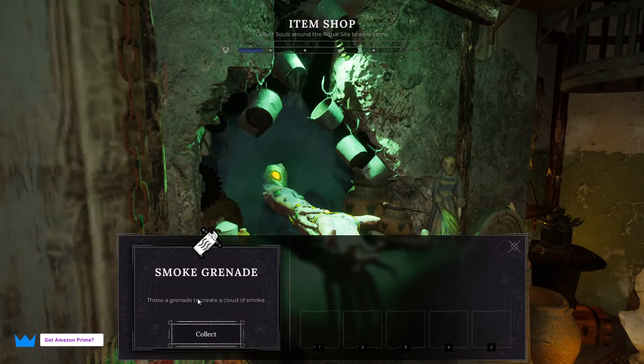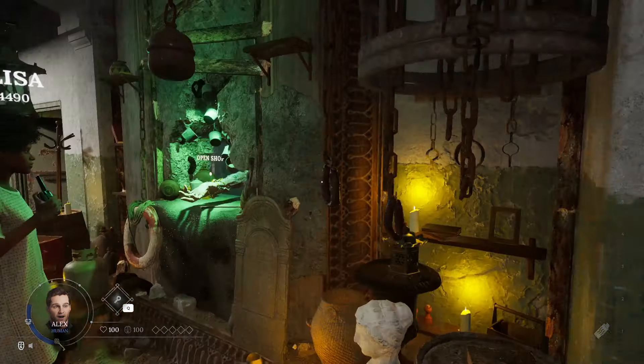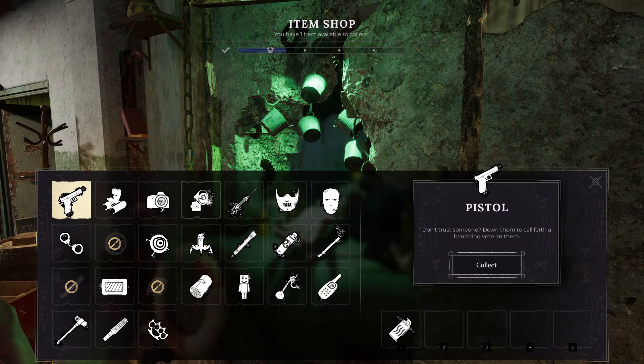The first item you receive will be random and free, but once you have finished more tasks, more items will be available for you to pick and you may choose whichever fits your playstyle. It's also worth mentioning that free random items are blocked in each game, so it kind of changes up the rhythm of how people are playing.